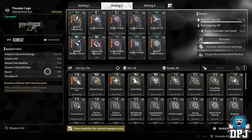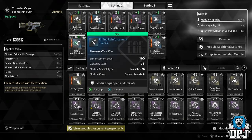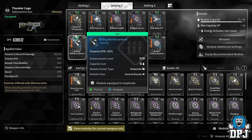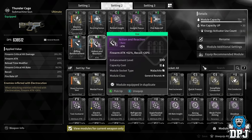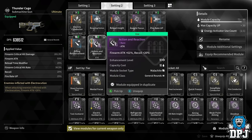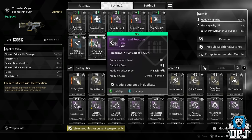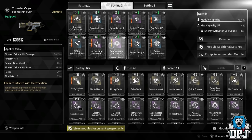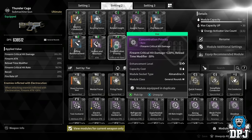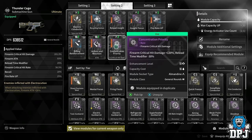My firearm critical hit damage is at 200% and the firearm critical hit rate is 56.5%, which goes up further using Valby. Outside of Electric Conductor, the other key mods are Rifling Reinforcement for the firearm attack buff, and Action and Reaction, which gives a huge buff to firearm attack but adds recoil. These two are your big damage numbers — firearm attack is very important.